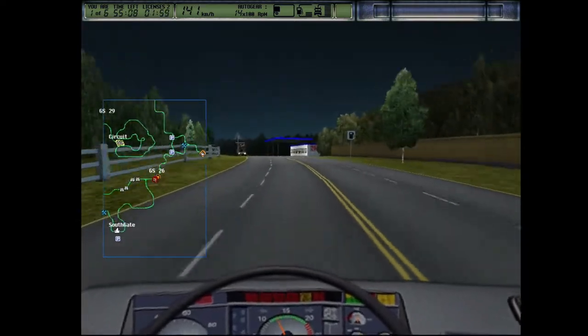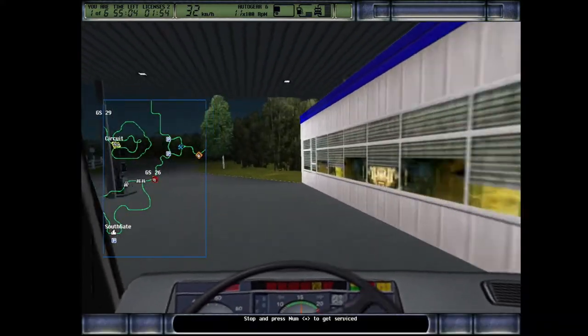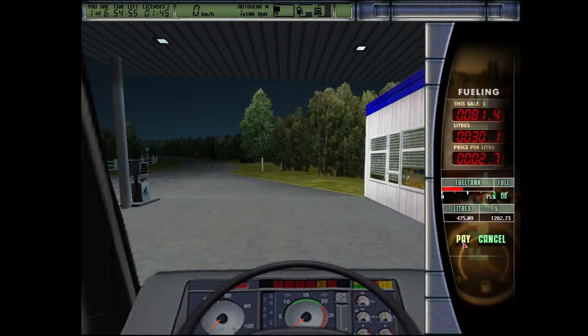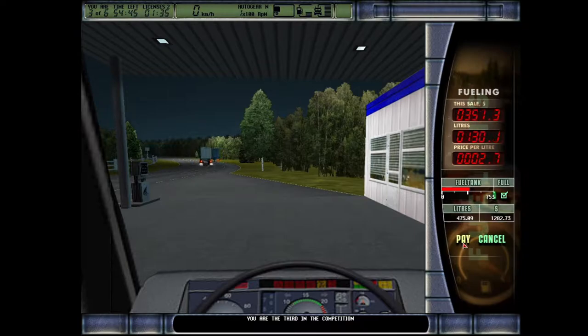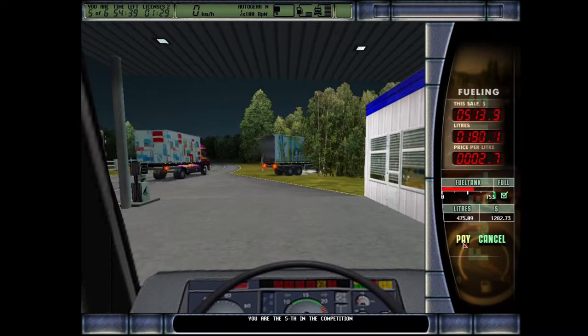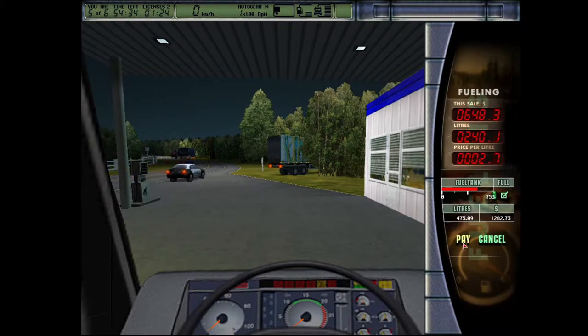Here we are — let's slow down, get as far away as possible, and refill. I know it will take ages. Look how slowly it's filling up. Sometimes a computer player is bugged — they smash into the fuel station or just wait behind me for nothing.